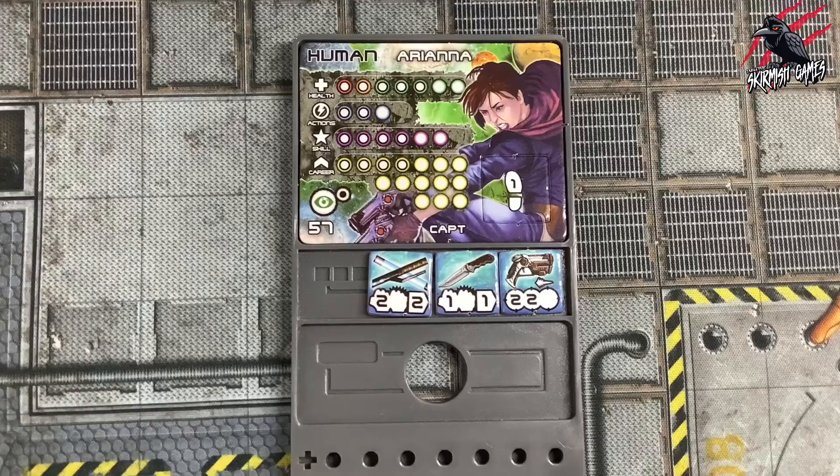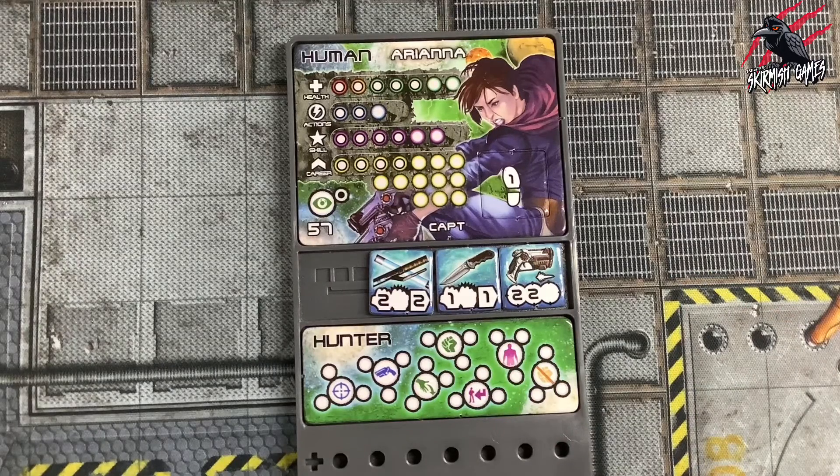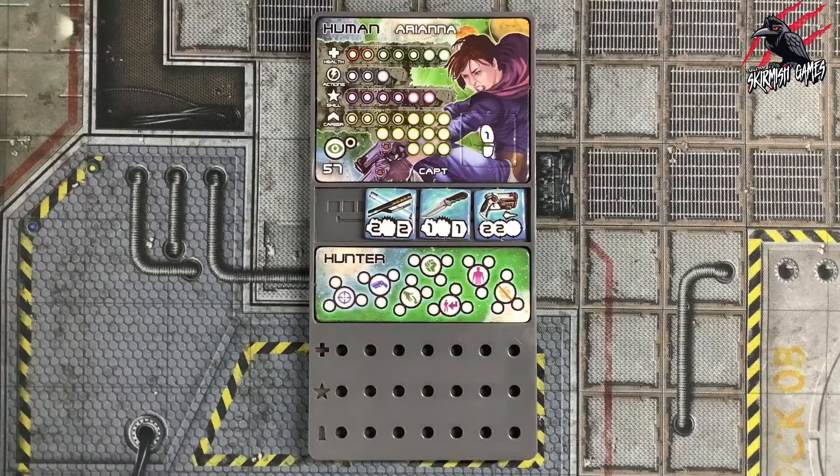We also have a slot for the class board. The class board represents the character's profession, position, and specialisation, and therefore the type of skills available to them. Each of the coloured icons represents a skill — here are all the different skills the hunter has. The spaces around each icon can be marked with the dry white pen to show the character's proficiency, and a skill will go from level 1 to 3. When selecting a crew, the player will fill in a number of these spaces equal to the trader's current career points to show their starting skills. As the character's career advances in a campaign, more points will be allocated to the class board to learn new skills or upgrade existing ones.